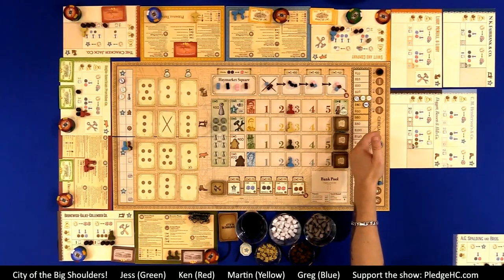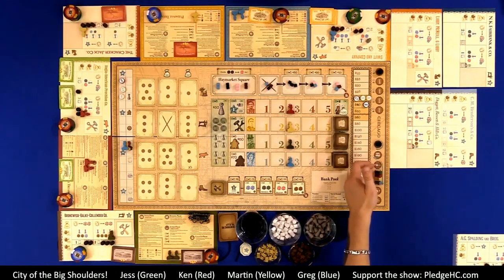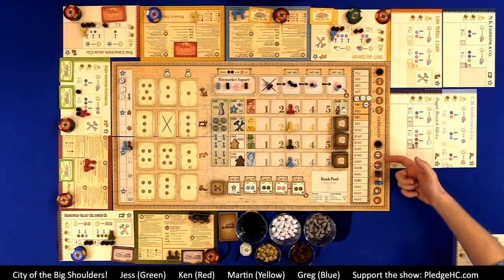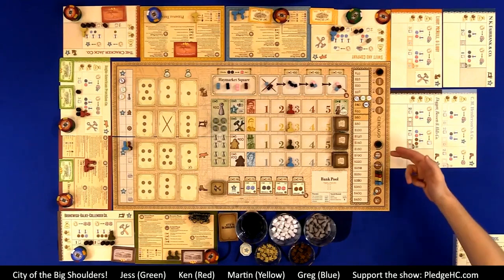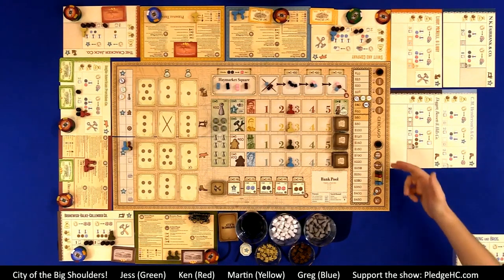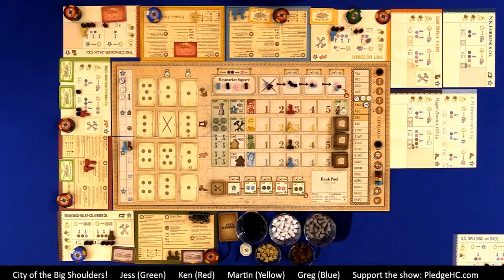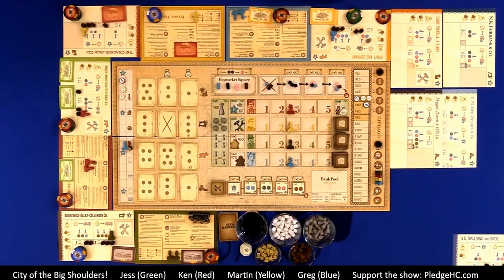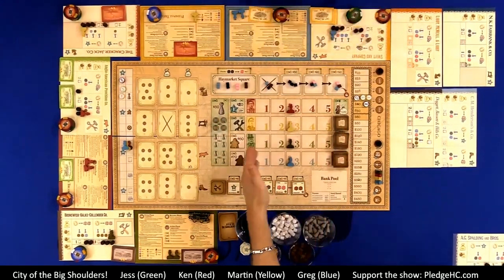Down here we have the phase track. Each round of the game has five different phases within it, and it also has its own determining turn order. Turn order is going to be in regards to different aspects of the game; I'll explain that more as we go along. Then we have the company share value chart, and the Haymarket Square and resource markets.